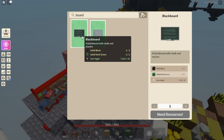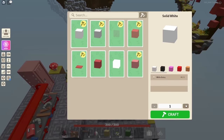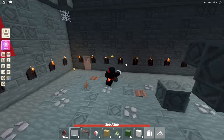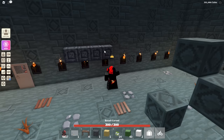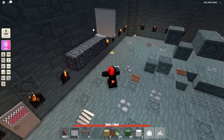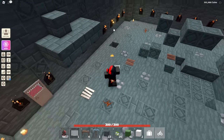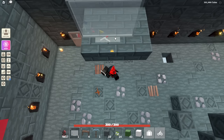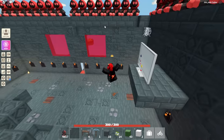You can also make a whiteboard and a blackboard. For the blackboard you need solid black and solid dark green. You can also make a whiteboard. Let's make some solid white and place a whiteboard. It looks like you have to place it on top of blocks - wait, you can't do that either. Apparently it needs to be three blocks away from the wall. Hopefully they can fix that so it can mount on a wall, but it is a cool decoration.